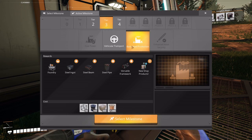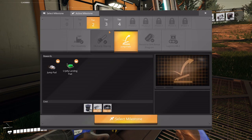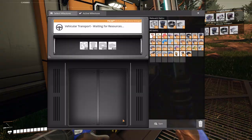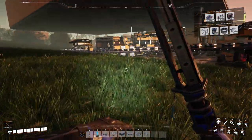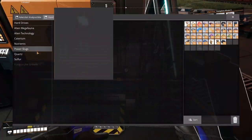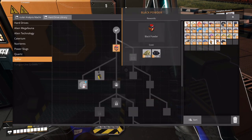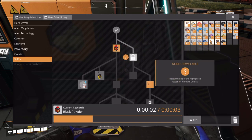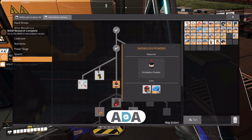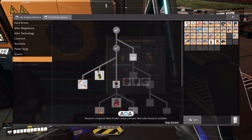Transport or steel? Let's do vehicular transport. We got coal - let's unlock our research. Black powder. Research completed - black powder recipe unlocked.